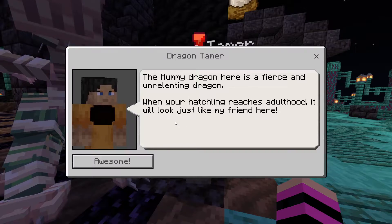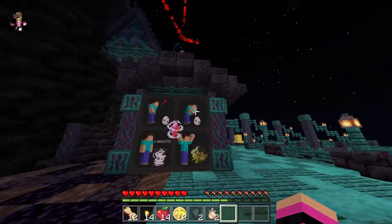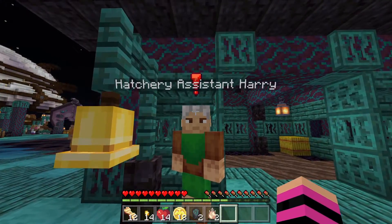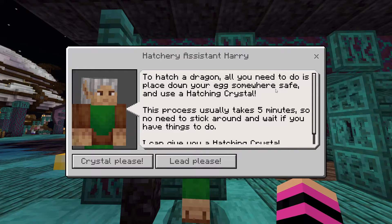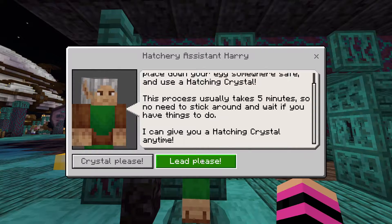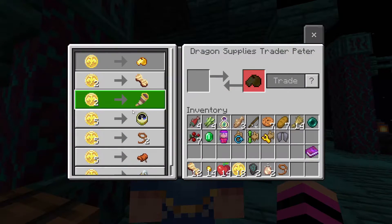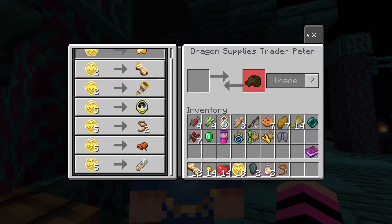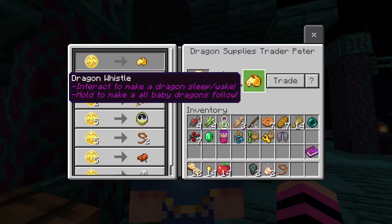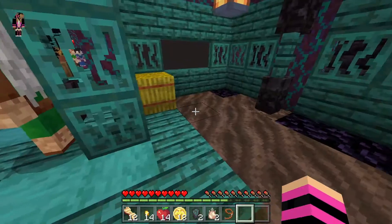The dragon tamer says: 'The mummy dragon is fierce and unyielding. When your hatchling reaches adulthood it will look just like my friend here.' That's the egg I have — cool! This is the hatchery. The hatchery assistant: 'To hatch a dragon, place down your egg somewhere safe and use a hatching crystal. The process takes about five minutes — I can give you a hatching crystal anytime.' I also grabbed a lead and found a shop where I can buy things. Dragon coins will be pretty useful!